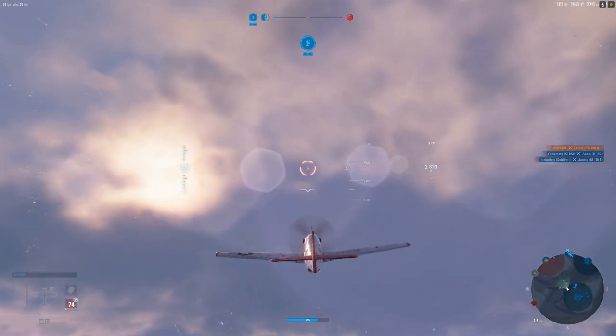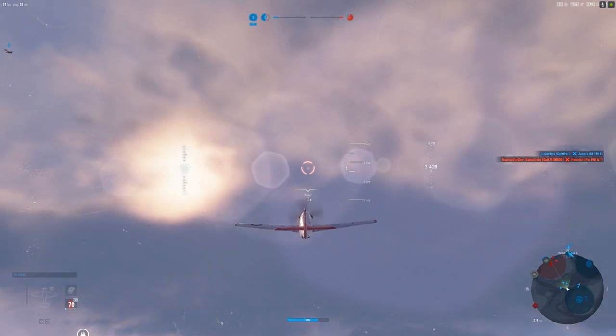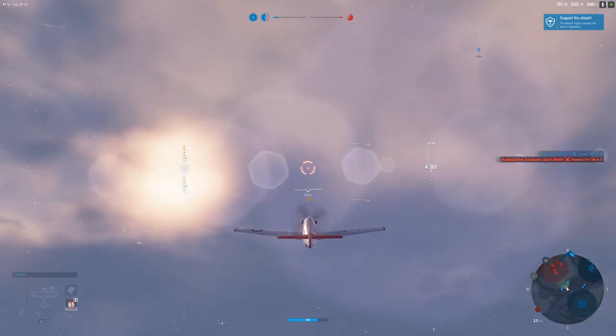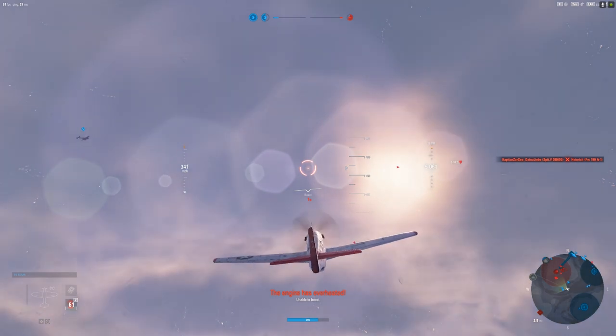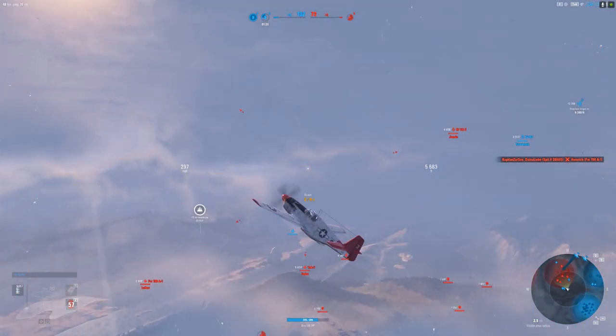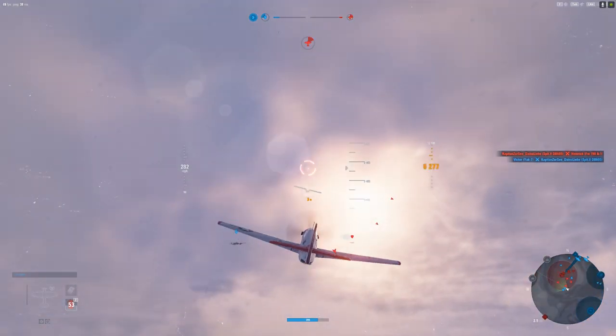Let's get some good altitude again. We're gonna use our boost. We've got ten seconds with the boost, which is phenomenal at tier 6. I can't reinforce it enough — you want to use what strength you have. And your strength is speed and altitude, which has significant impact over some of these other planes here.